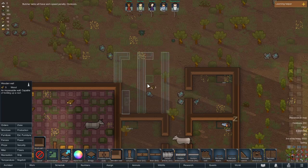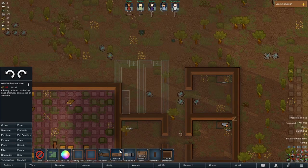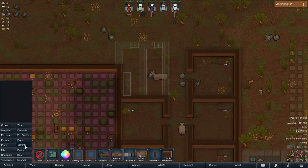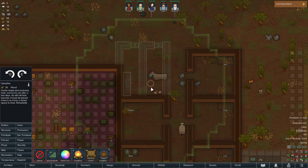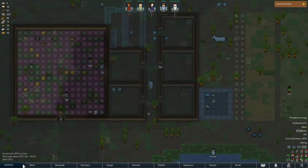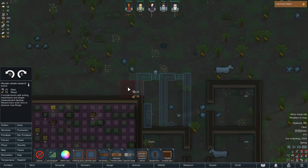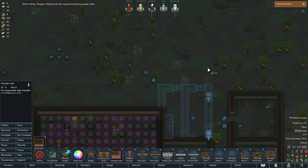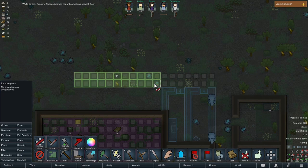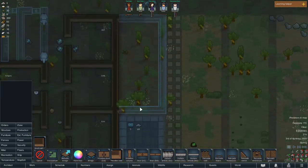Where do I want to put the research bench? If we put another road right here we could put the research stuff in there, but I don't think that's enough space. I could just make this a big research room for later — yeah, that'll work. We could be using tents, but we don't have a lot of cloth so we won't get very far with that. Let's get the research bench set up.